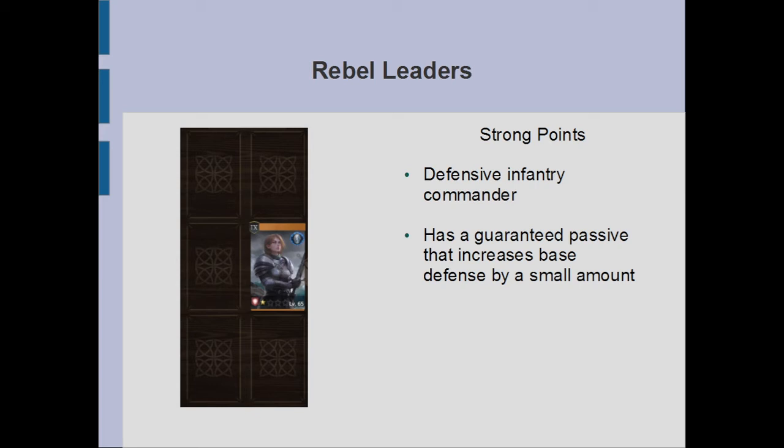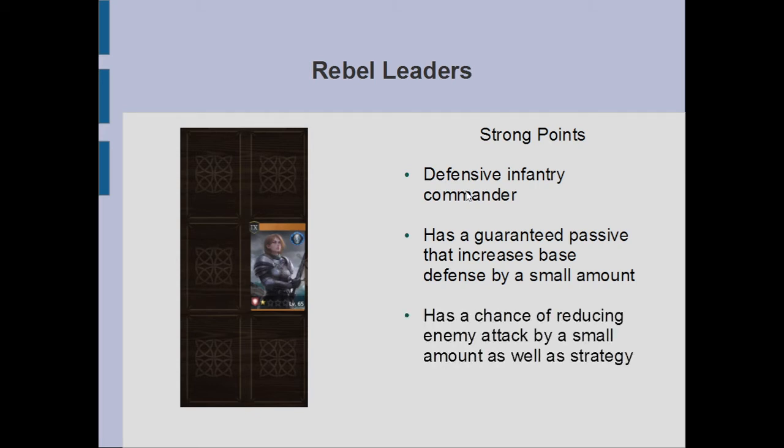She also has a chance passive where, if an enemy is attacking her, she has a chance of reducing enemy attack by a small amount, as well as enemy strategy. Strategy in Game of Thrones: Winter is Coming basically determines how much skill damage you do, though the exact conversion rate is unclear. But in general, attack reduction is always great, especially at rebel leaders, because it makes your tanks stay alive longer — and she is pretty much designed for that role: to take hits and not die.